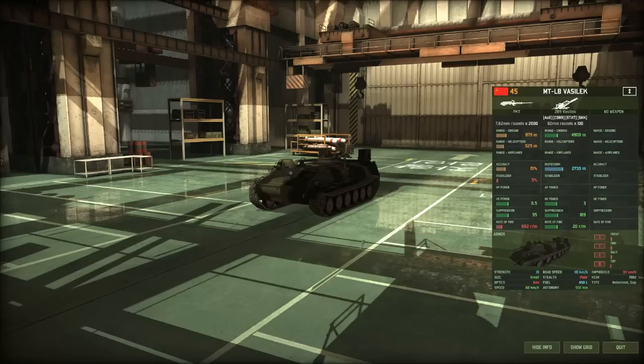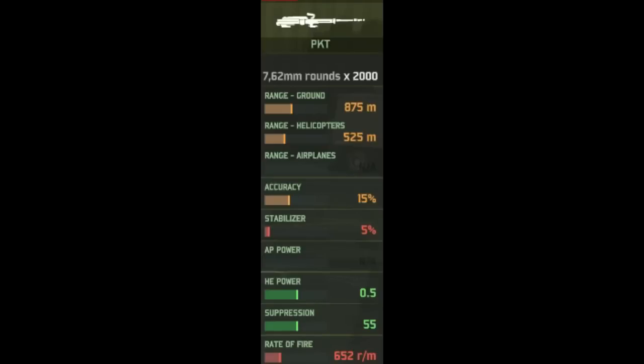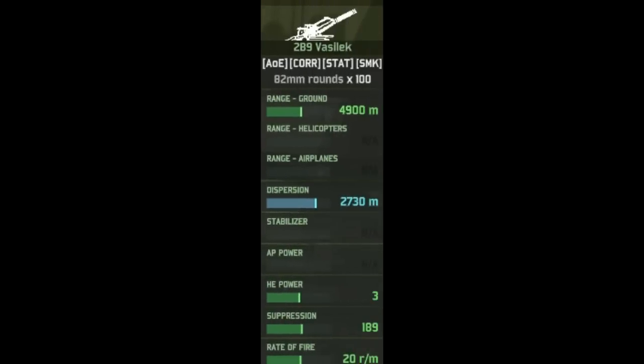In game, the MTLB Vasilik is a 45-point mortar with two weapons available to it. Let's skip the first weapon since the chances of you ever using it are slim to none. Looking at the 2B9 Vasilik mortar piece: 100 rounds available, a range of 5 kilometers, a dispersion of 2.7 kilometers, 3 HE, and a rate of fire of 20 rounds per minute. Overall, fairly standard mortar stats, except for the rate of fire, which becomes much more interesting in game.